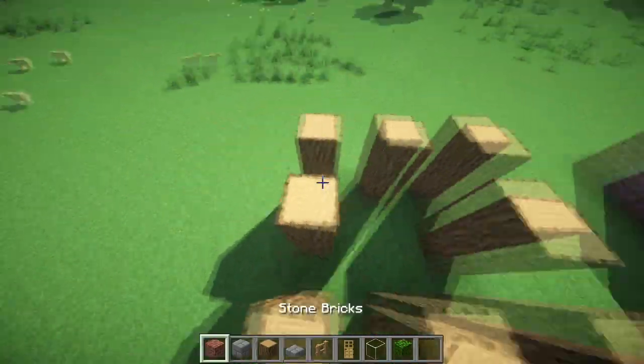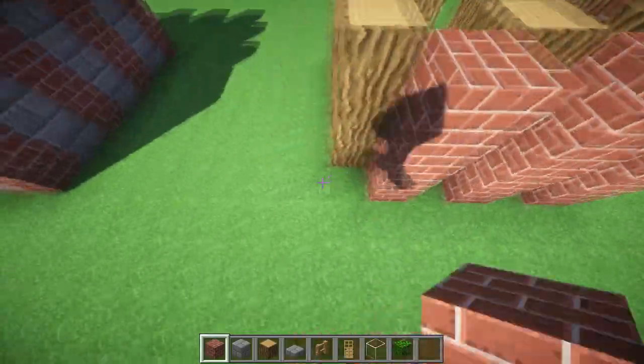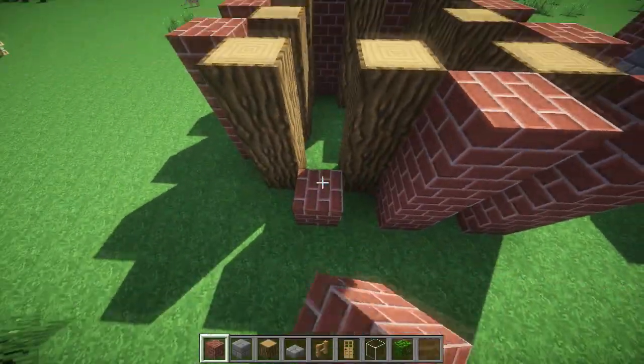Once that is complete, go ahead and place bricks on the diagonals three high like this. I will give you an aerial view here in a second. It's very, very simple to do — it may look kind of weird now, but trust me guys, it looks awesome when it's done.